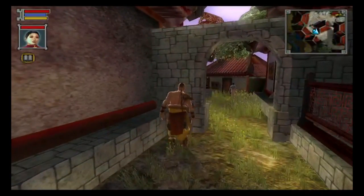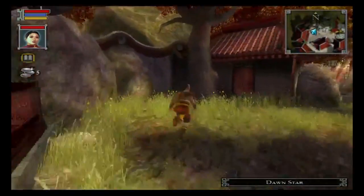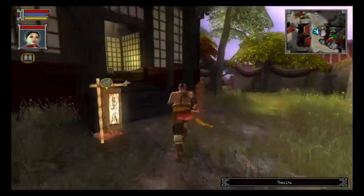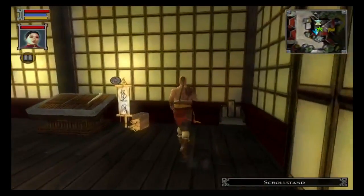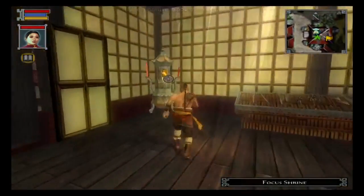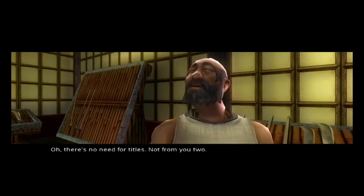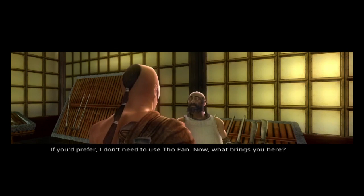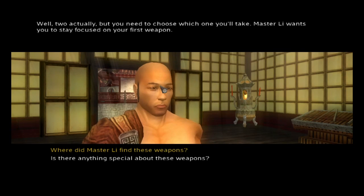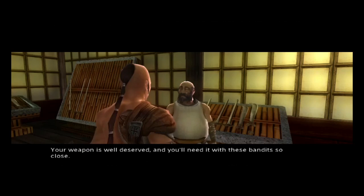That's how to get plus seven to focus. That's a focus shrine — blue is mana, like I said. He's gonna tell you about the old tongue. Now I'm gonna select whichever weapon I want, which is the staff. For this character, I like the staff. This guy's gonna tell me that the bandits have already gotten here — I'm gonna tell him to seal the gates.